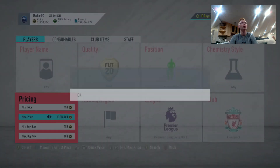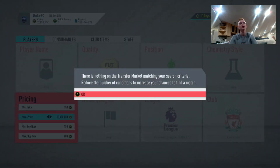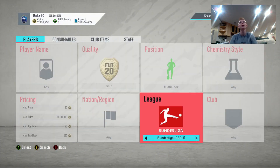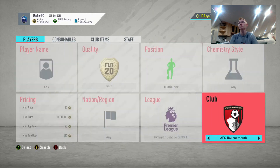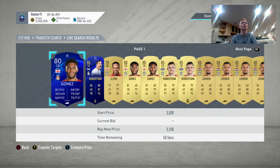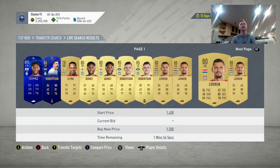Let's see if we're able to get one here. I picked up a couple defenders right before the video started, but they sold and I accidentally cleared my transfer list, so I'm not able to show you. Let me show you the players in those filters. For the Premier League Liverpool defenders, we have guys like Nathaniel Clyne, Joel Matip, Gomez, and Lovren — those are the guys you're mainly going to be getting.